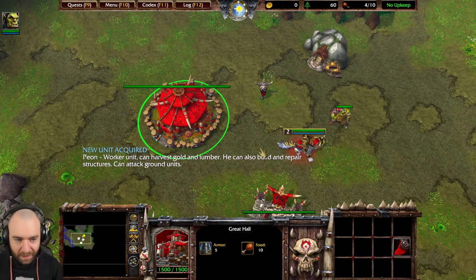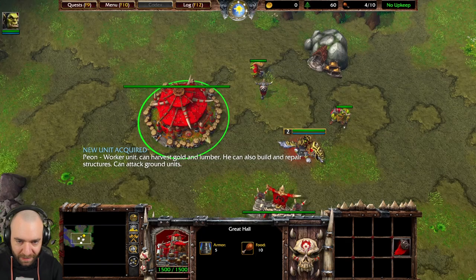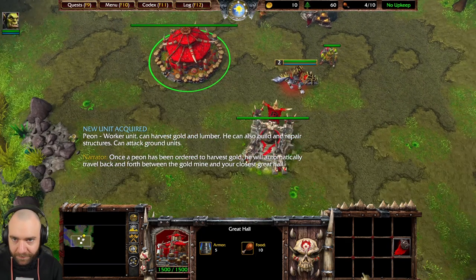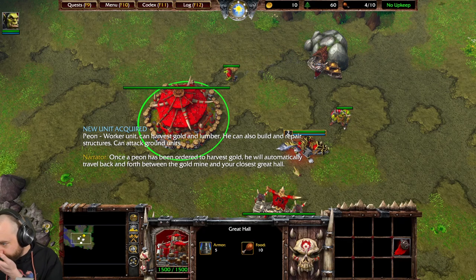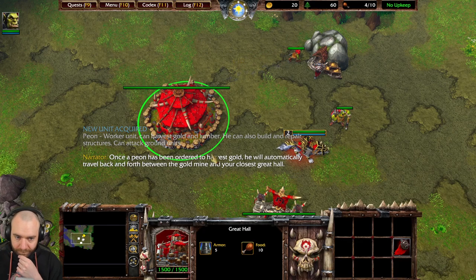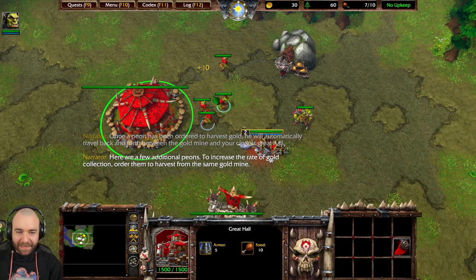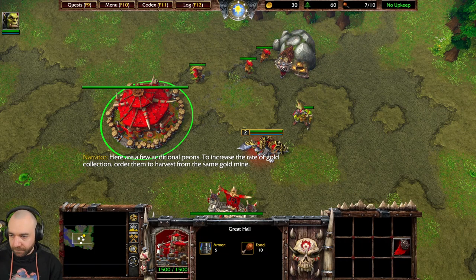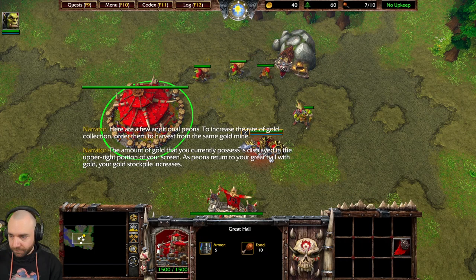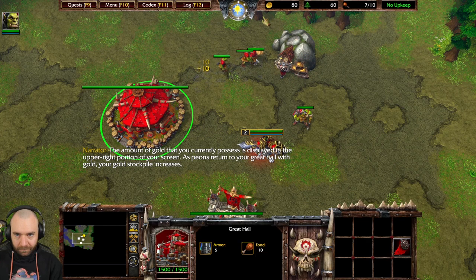Okay, so what do we need to do? We check this — Burrow, Peon, Barracks, Grunts. Once a peon has been ordered to harvest gold, he will automatically travel back and forth between the gold mine and your closest Great Hall. Here are a few additional peons. To increase the rate of gold collection, order them to harvest. The amount of gold you currently possess is displayed in the upper right portion of your screen.